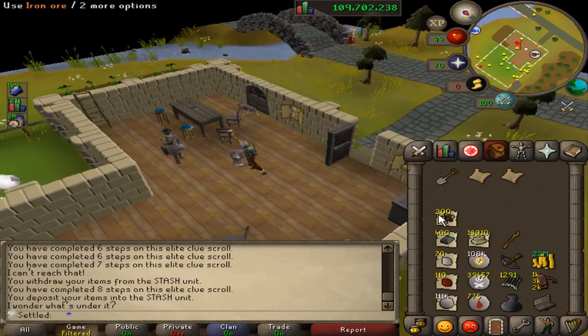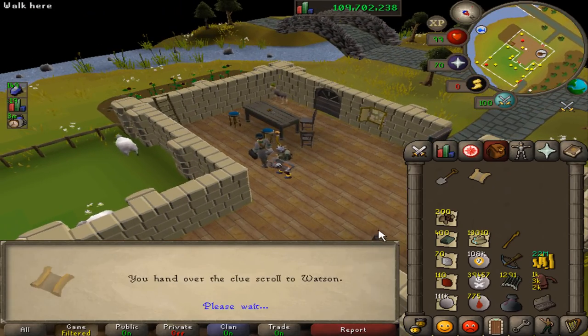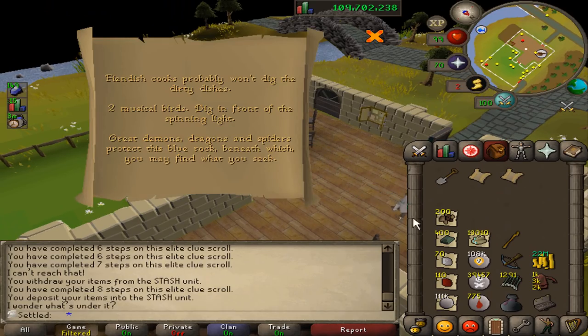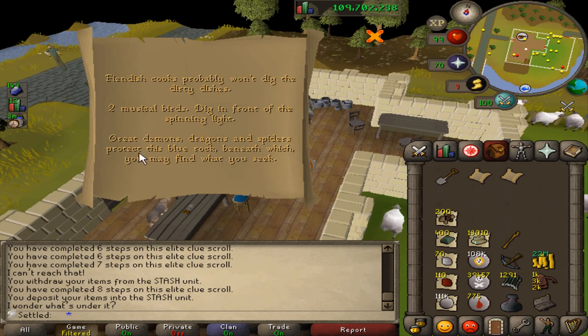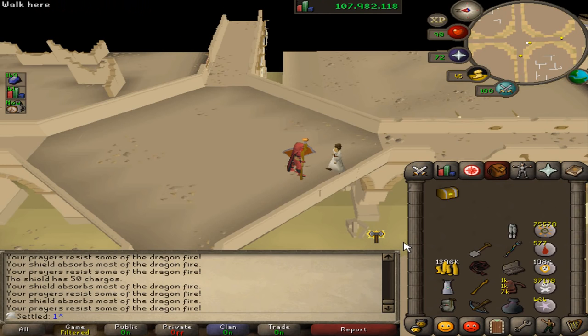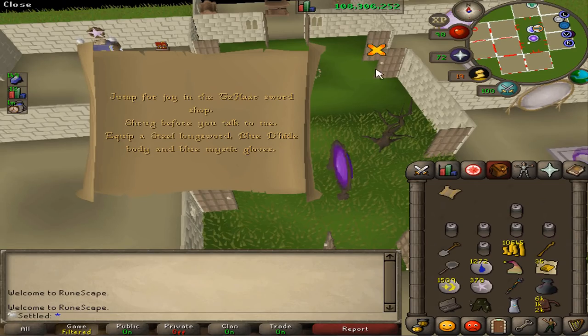I am so frustrated — I just spent like an hour trying to do that elite and I just handed it in for a master. Can't do that wilderness one, that's very deep wilderness, screw that. Easy clue from thugs — is it worth it? Highwayman mask. Doing this medium clue.